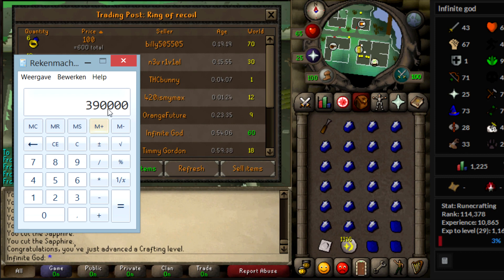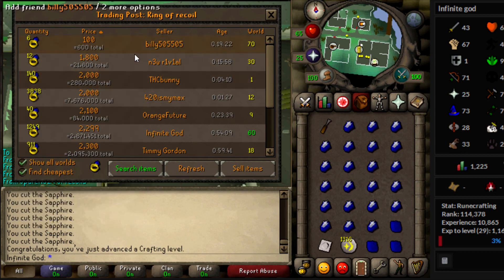You can still make 390k per hour if you sell your recoils for 1,800 each. Most people are willing to buy at 2k easily, and if you have a big amount you can sell for even more — though it takes time to sell at that price since other sellers are competing at 2k. Now with the Grand Exchange the profit will slow down immensely of course, but good luck making profit with crafting and magic experience.